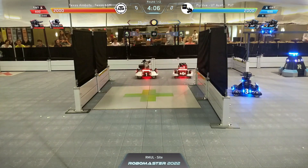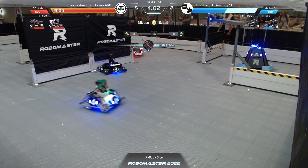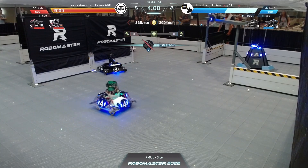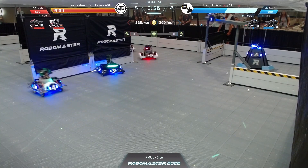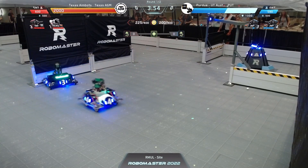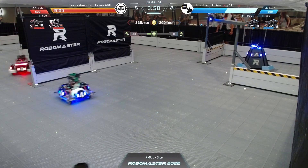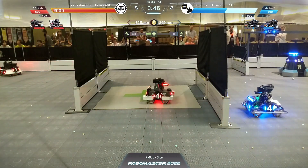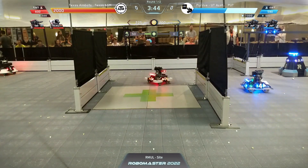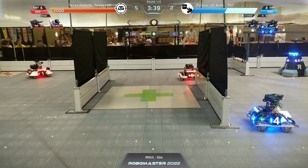A&M standard did a little bit of damage to that blue standard three — about half health. They're pushing up. What a great opportunity for both of these teams — should be a pretty even match here in the middle. Oh my goodness, A&M getting the first blood! Their standard killing the standard — standard three from Purdue. A great showing. This means the invulnerability will drop from the base of that combined team, and it looks like they've also scored a hit onto the sentry, putting them solidly in the lead.